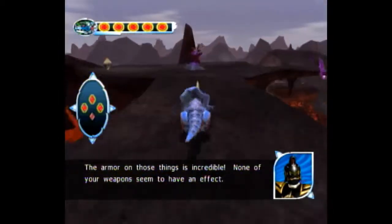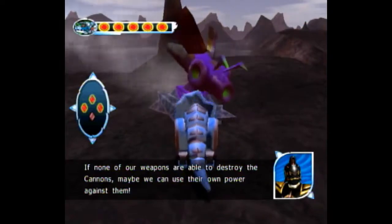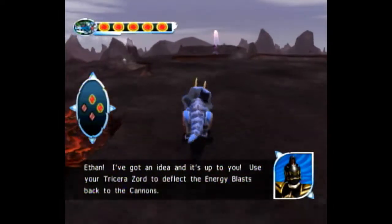Then turn to the right and there will be another one. You want to hit this as you're running towards it, because it will go back towards it. Remember, everything will deflect, so you want to turn another right and just run forward.